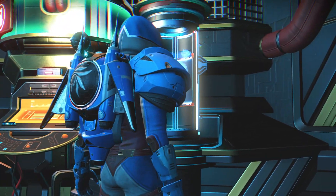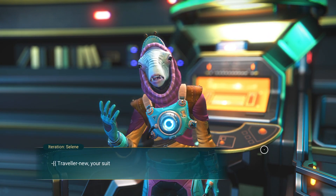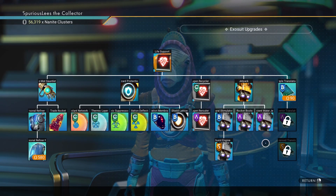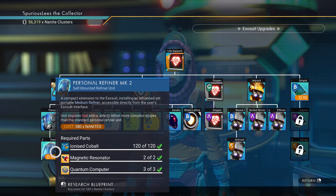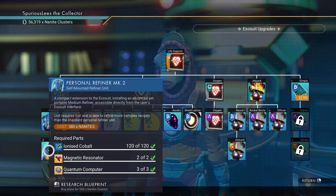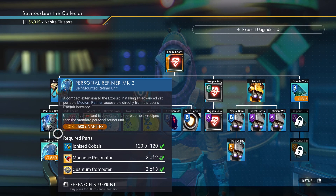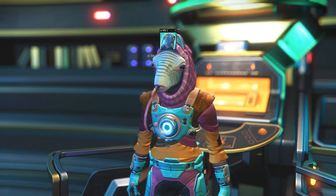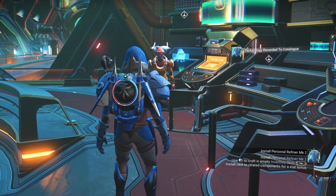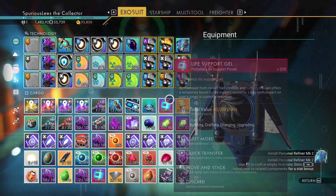First thing we're going to do is come back here - I don't need suit slots, I need to talk to Zane. Because Zane sells upgrades for your exosuit and there is a new one I really want to get right away. Here we go - the Mark II Personal Refiner, which can hold two items at a time and therefore do all the recipes that require two ingredients, which is very fascinating to me. This might also be able to actually store extra stuff - that's an extra slot over what we got now.